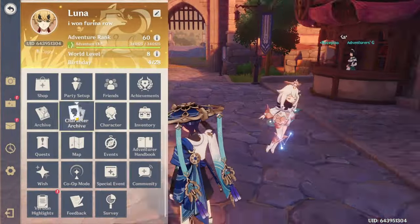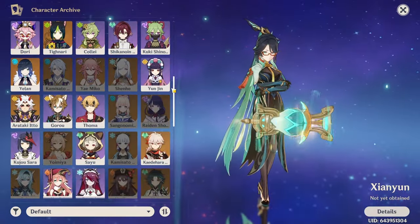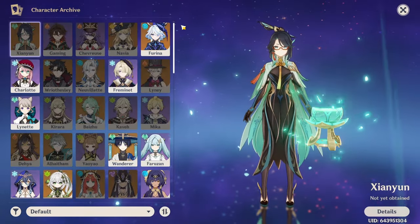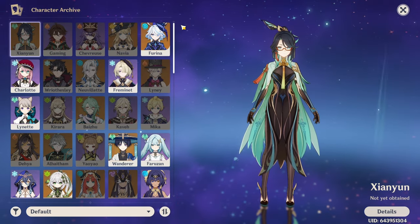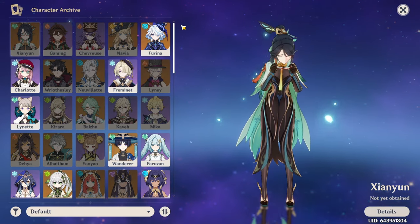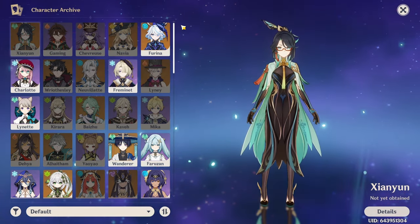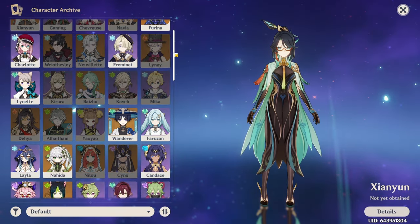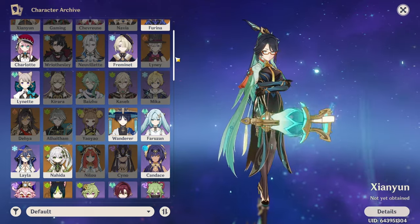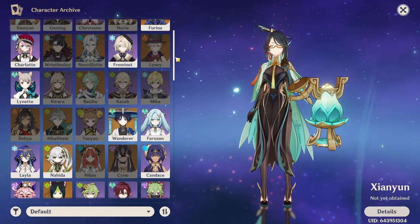Going into which characters I have and don't have — there are a lot of five-star characters I deliberately skipped. I value vertical investment over horizontal investment, especially for free-to-play players, because you're limited on primogems. It doesn't make sense to pull for every character unless you're the luckiest person in the world. I'd much rather pick a select few units I know I'll play long term, focus on those, and pull new characters that synergize with them to augment my teams over time.